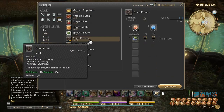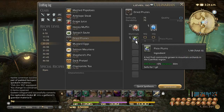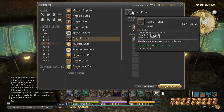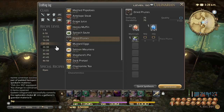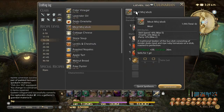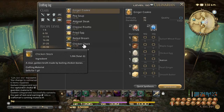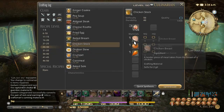Here's where we first start needing items from the market boards. From 20 to 25, make dried prunes using pixie plums. You can usually sell dried prunes at around break-even or even a slight profit since they're a good leveling food. The same goes for the meat miq'abob — don't vendor those, they have some value. From 25 to 32, make chicken stock — you can buy chicken breast off the tradecraft supplier, so this is a pretty convenient recipe you can make without buying much off the market boards.